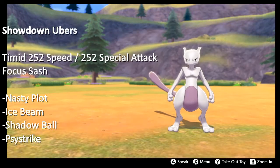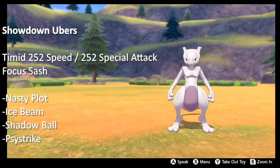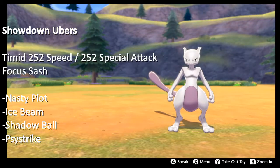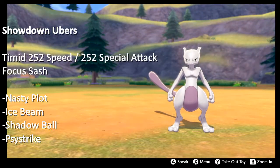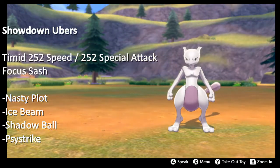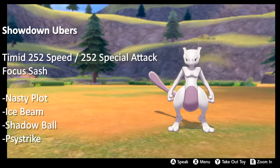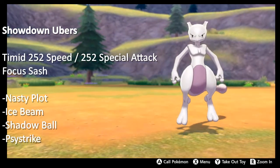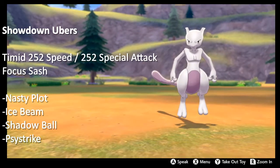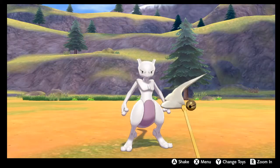Psystrike is there to clean up most things that don't resist it — most notably Geomancy Xerneas, Scarf Kyogre, physically defensive Toxapex, Blissey, and Eternatus. Every version of Eternatus falls to a plus two Psystrike. The things you really need to watch out for in Ubers are Fairthorn and Tyranitar. You can run Aura Sphere to get clean two-hit KOs on those Pokemon, but giving up the coverage of the other moves is tough — it's a call you could definitely make though.